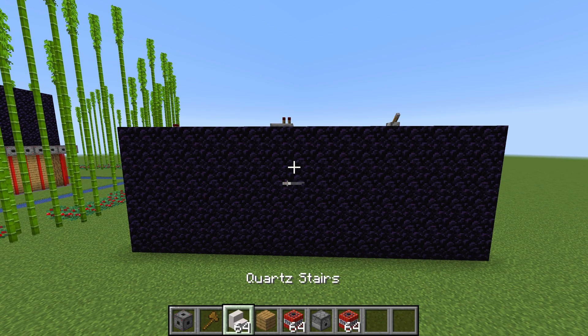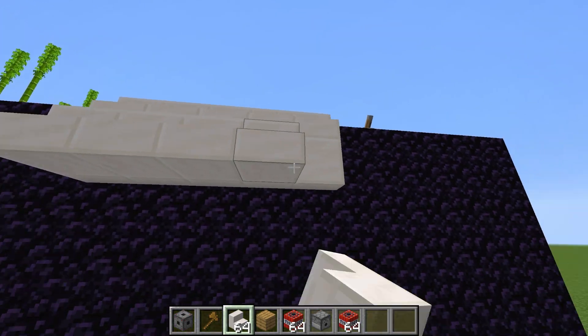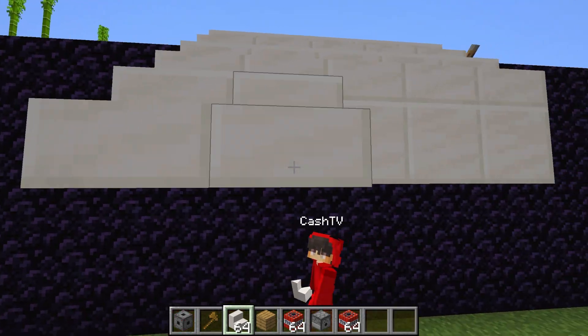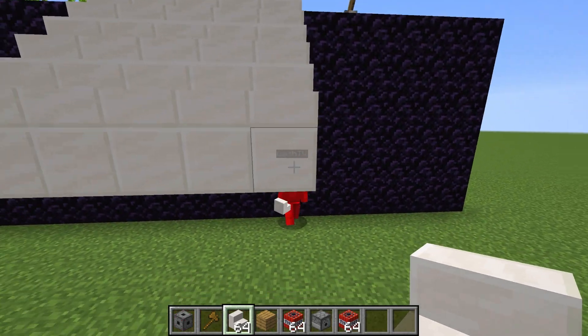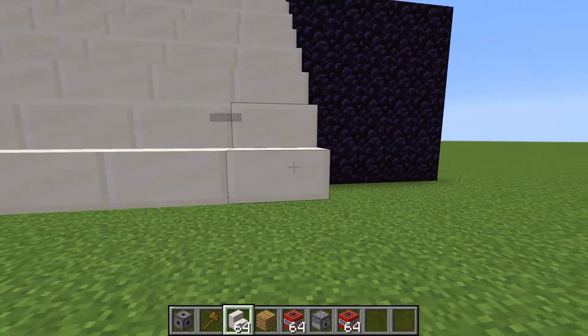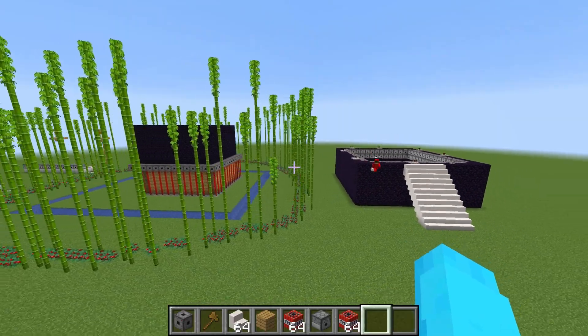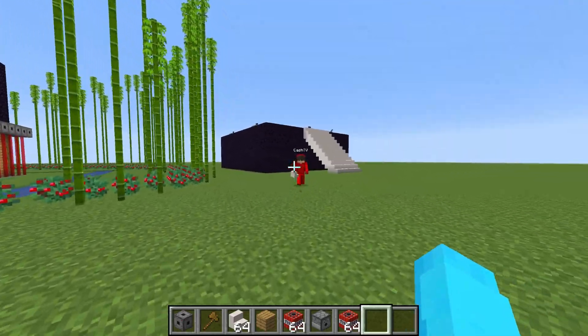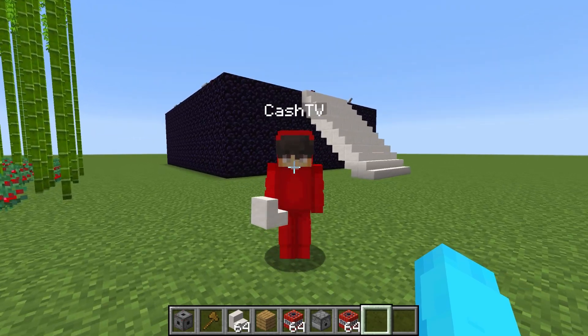We need to make a way to get on top of this, so let's get some quartz stairs and place them along the side so the mutant creeper can walk up here. I'll place the top ones, you place the bottom ones — let's go! Our staircase is built and that's all seven security build hacks done. There's no way the creepers are gonna get through these!